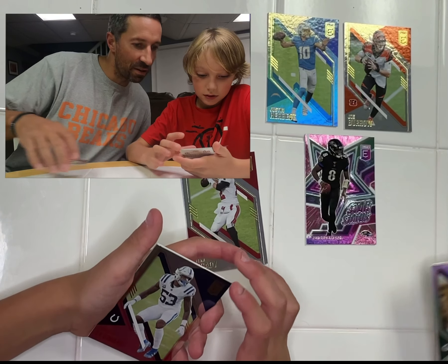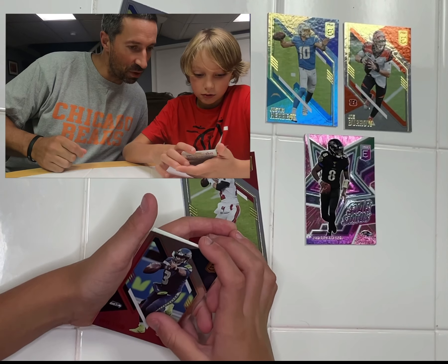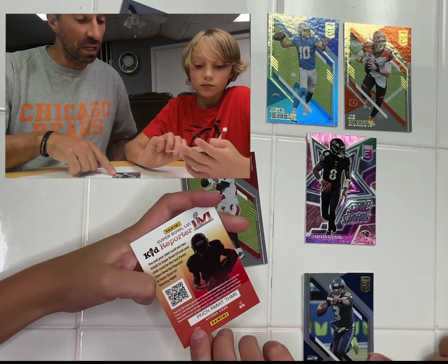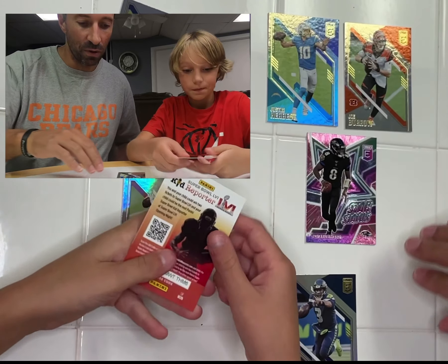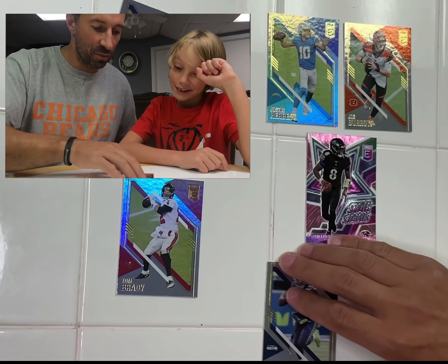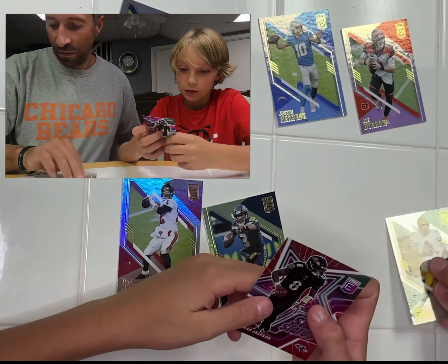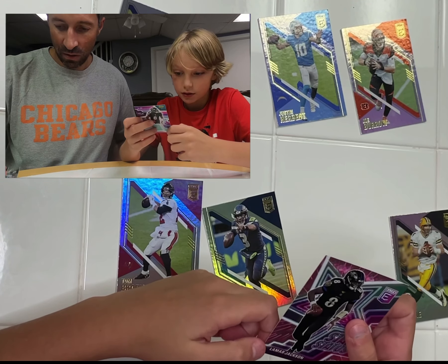You get an Alvin Kamara - really good pulls in this pack, man! We got a Brett Favre, a Darius Leonard - that's a Colts card. You got a Russell Wilson. You pulled a lot of QBs - QB pulls are good! You got Herbert, Burrow, Lamar Jackson, Tom Brady, Russell Wilson, Brett Favre, Josh Allen, Dan Marino.